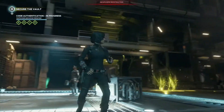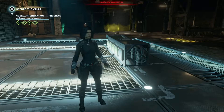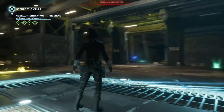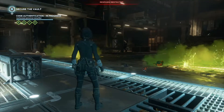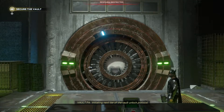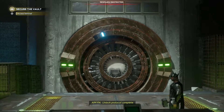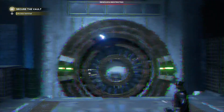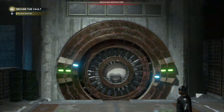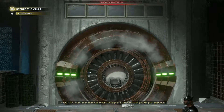Thor's my main, and I like using Hulk as well. Kamala's not too bad as a support character, but AI support? Garbage. Initiating next tier of the Vault Unlock Protocol. Unlock Protocol complete. Vault door opening — please mind your step, and thank you for your patience.